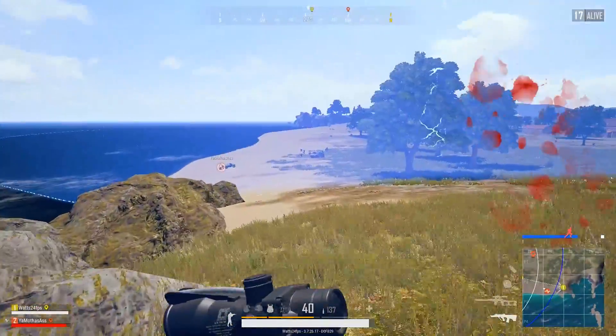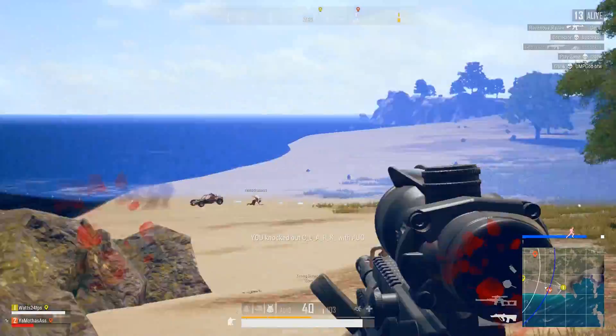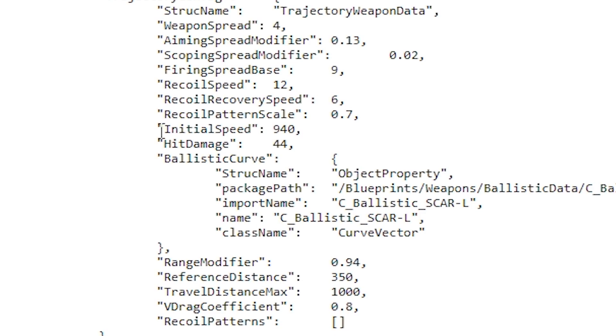Next we have the two crate weapons, which aren't as common but they are in the game, so let's look at them. First we'll start with the AUG, which shares a lot of similarities in programming to the M416. Its muzzle velocity does seem a little bit higher though, which is strange considering the barrel size, and as we see in the data it's 940.